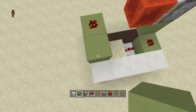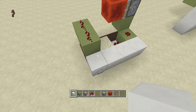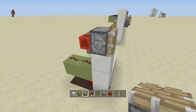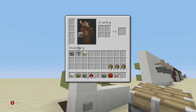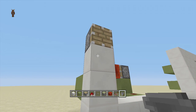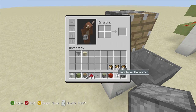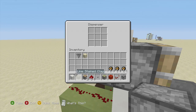Next, put a block right above this redstone dust with another piece of redstone dust on it. Then come up two more blocks and put a piston facing off the side of the block. Right underneath this piston, take out your hopper and place a hopper coming right off the side of that block. Then right behind the piston, place a dispenser — it has to be a dispenser, not a dropper.